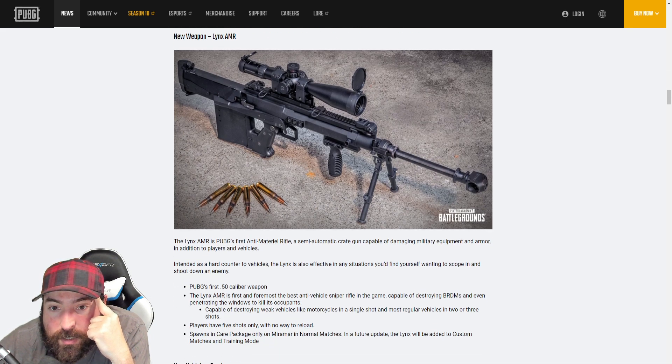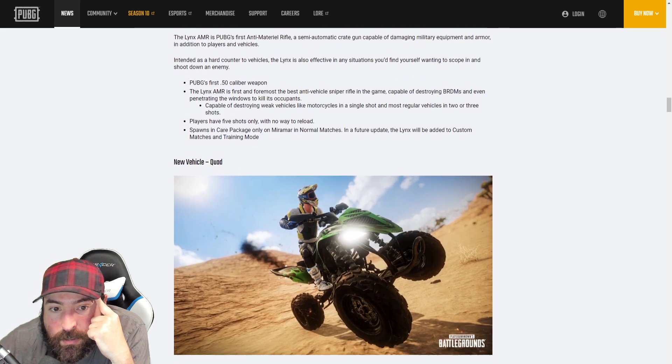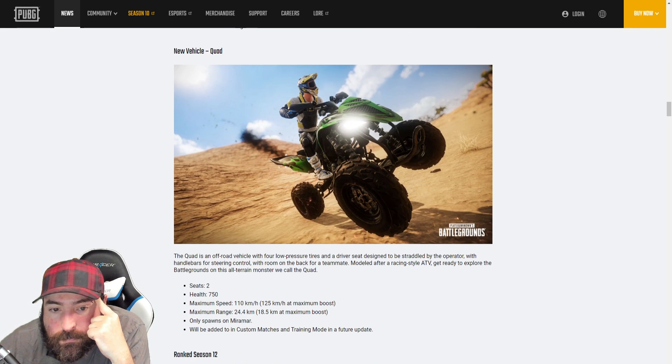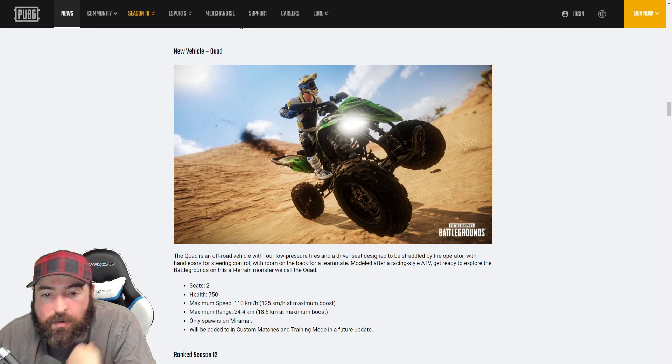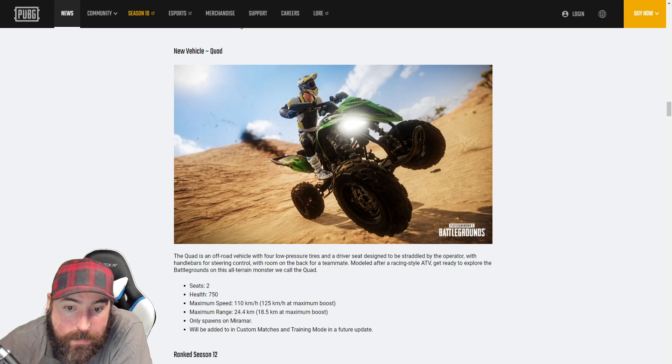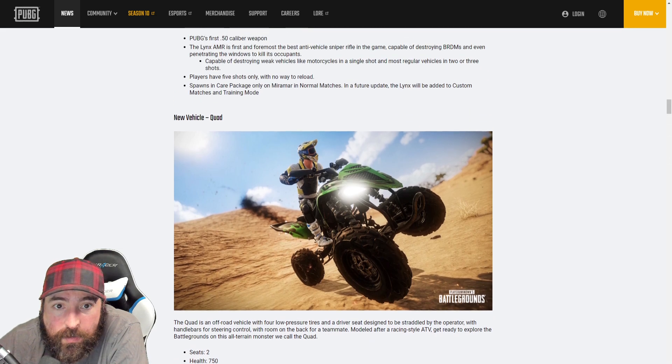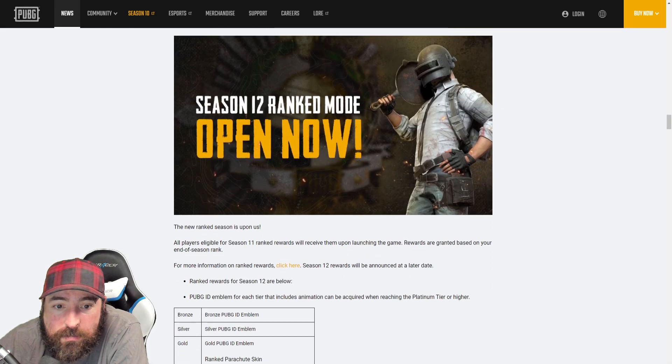In terms of casual games that would be kind of fun. New vehicle: the Quad. It's pretty quick — 125 — and only spawns in Miramar. Hopefully this is something that's actually decent to drive in Miramar, because all the vehicles are such a pain to drive there. Hopefully it actually drives like an ATV and you don't have to worry about flipping it every two seconds. That's kind of cool. Ranked Season 12.